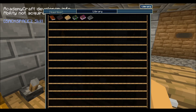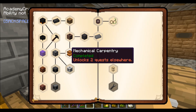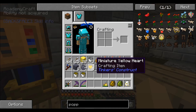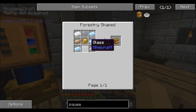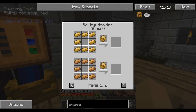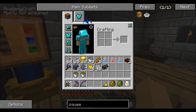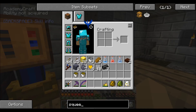We're going to make a squeezer right now. Not really sure of the purpose, but whatever. The squeezer requires six tin, two glass, and this thing here — which requires a rolling machine, which I don't even know if we've made yet. I'll make it now.